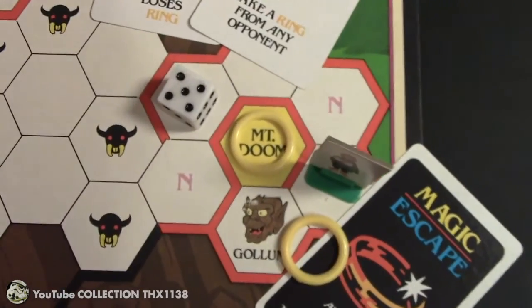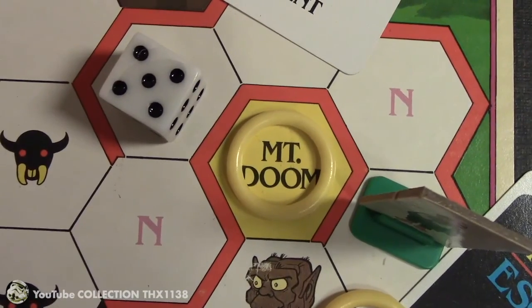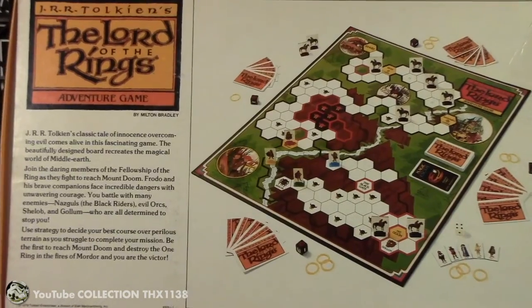The object is to be the first player to reach Mount Doom and throw in a ring — one cool plastic ring to rule them all. We'll take a look at the rules, all of the components and cards.